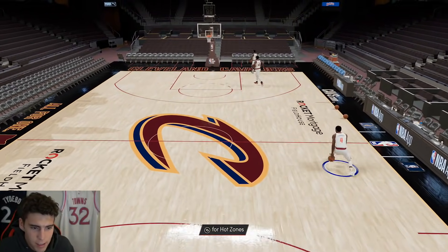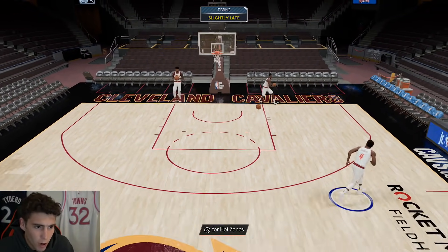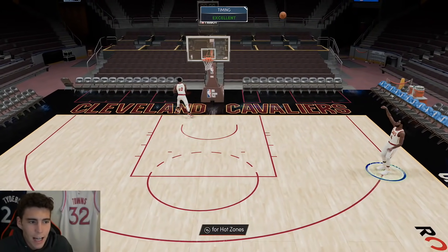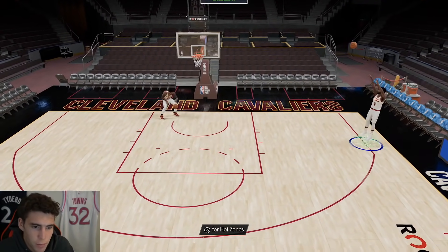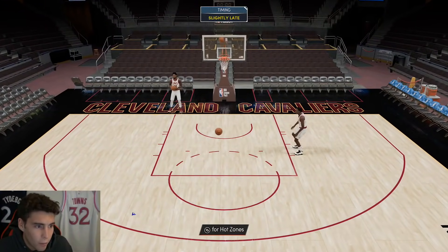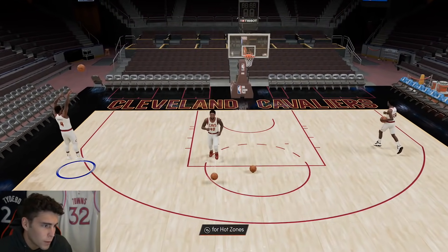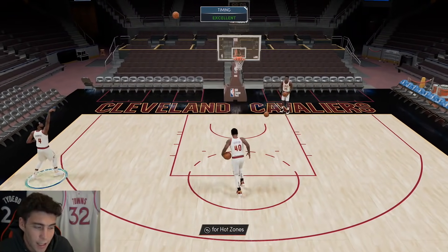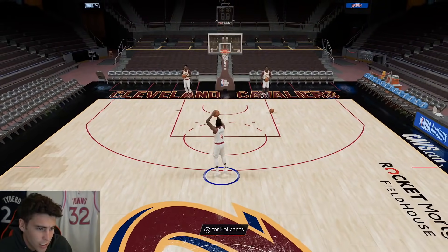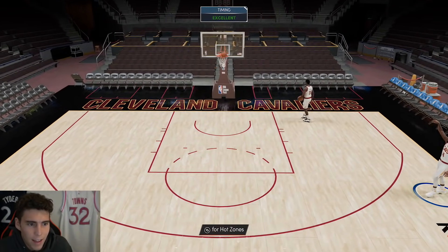Looking at Shumpert on next gen — we're going to see how he moves without burst in the game. Does he have what it takes to be a primary creator and ball handler? I just don't know. His release at least feels better on next gen, and the green window is bigger. His release does look a lot smoother on next gen than current gen. I firmly believe you'll green more shots with Shumpert on next gen. But it all comes back to dribble sticks — can he be your primary ball handler? I feel like I can create better with Tyrese Halburton.